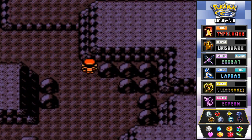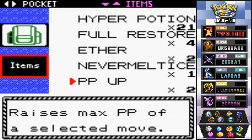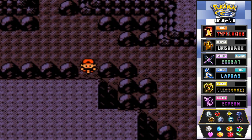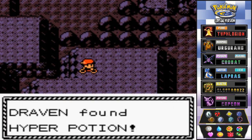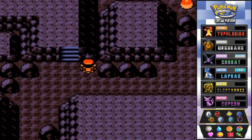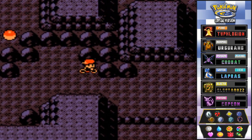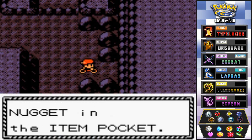Moving along — the Repel has worn off again. I'll use a Max Repel for 250 steps. Wish it was 300. No items right there — going right here, and here's another item: a Hyper Potion. That's good. And let's see — another item, an Ultra Ball. I don't have many of those. There's a Pokemon trainer right there but we're going to grab a Nugget first — good source of income.